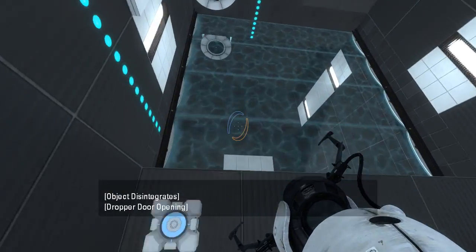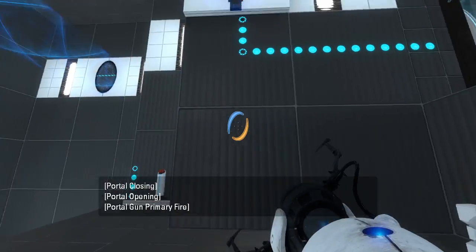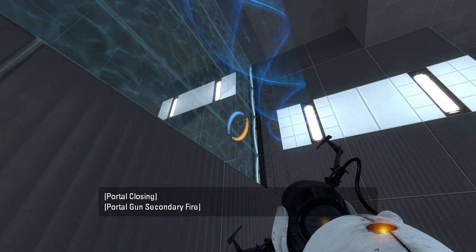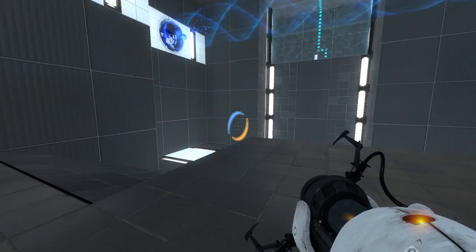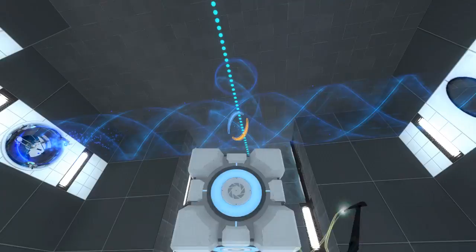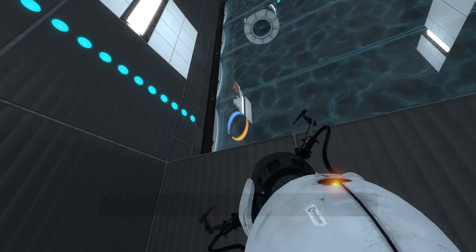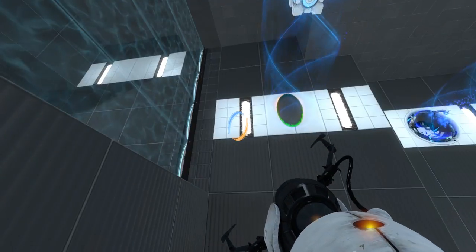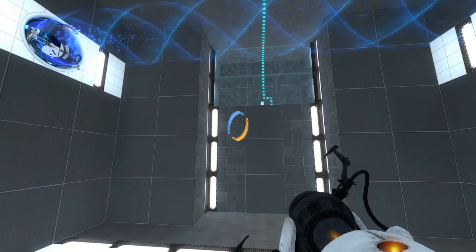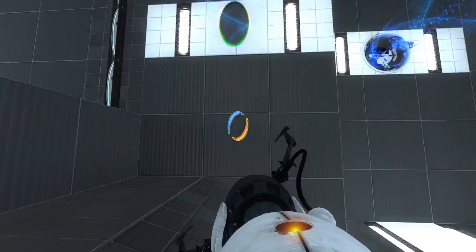Oh, that's the cube I just got. Alright, let's just toss the cube in the funnel. And then what does this do? Open this Fizzler? It would appear so. This does kind of remind me of a map in Mel.